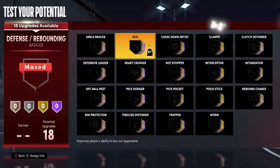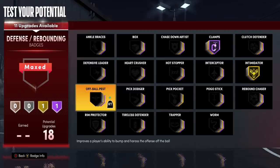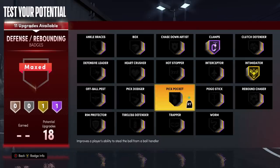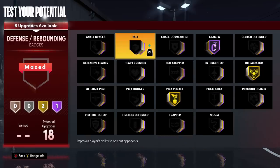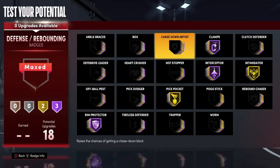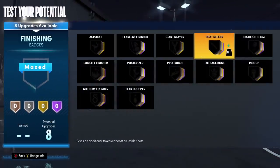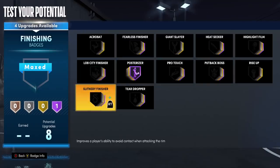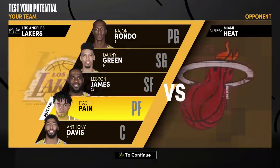This is where it gets fun. Hall of Fame, Hall of Fame — gold Intimidator. Most builds don't even get the Intimidator. Gold Pickpocket, 82 steal. Hall of Fame Interceptor, Hall of Fame Rim Protector, Hall of Fame Chase-Down — come on, people! That's all you need right there. This is the demigod build. I didn't even get to the finishing — Hall of Fame Posterizer and Hall of Fame Slithery Finisher. I got too many badges. I don't even know what to do with all of them.